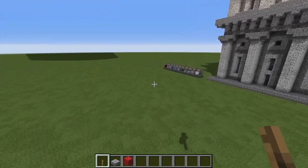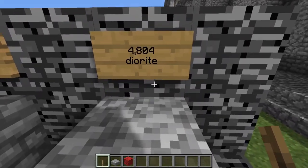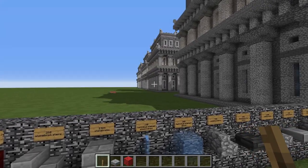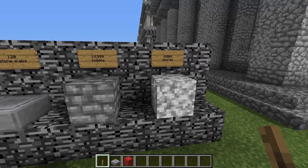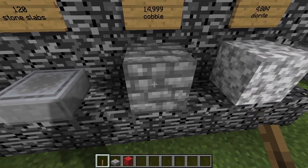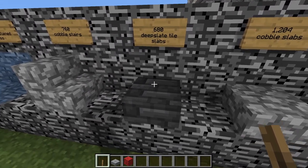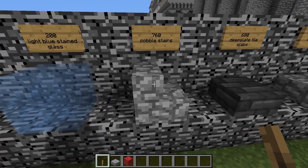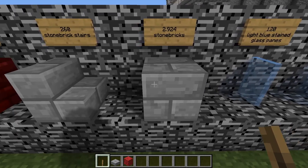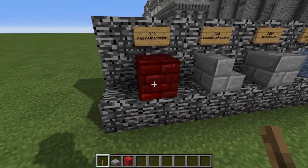Before we start the tutorial, let's look at the materials you will need to construct one of these. These numbers are for the reference model as it stands. You will need 4,804 blocks of diorite, 14,999 blocks of cobblestone, 120 stone slabs, 1,204 cobblestone slabs, 680 deep slate tile slabs for the roof, 760 cobblestone stairs, 200 blocks of light blue stained glass for the windows, 120 light blue stained glass panes, 2,924 stone bricks, 260 stone brick stairs, and 932 blocks of red nether brick for the roof tiles.